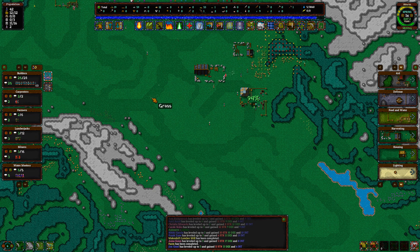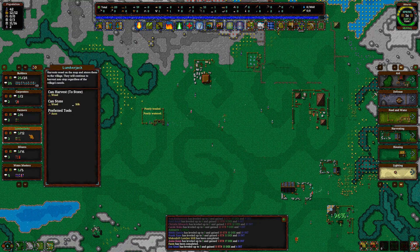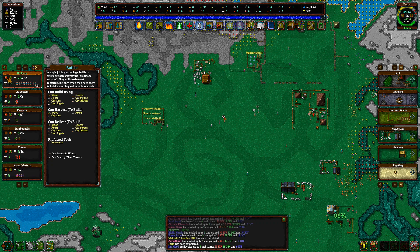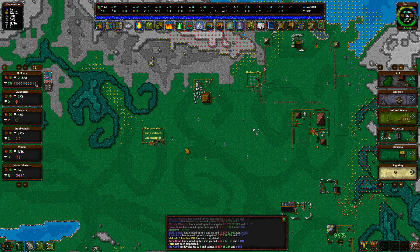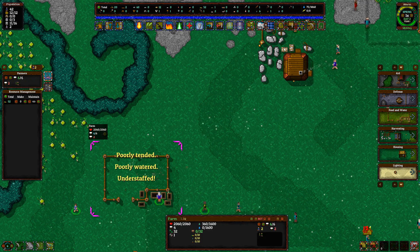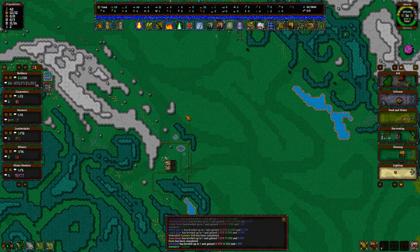Let's just let that finish on its own naturally. Only one board needed — don't mess around with that too much. Poorly tended, poorly watered well. We're gonna cut it down to one miner because we have so much stone, and we're gonna pop our farmers up. That should do it. We will want to build a kitchen eventually but housing is our number one priority right now.